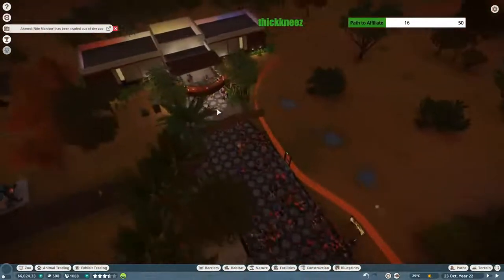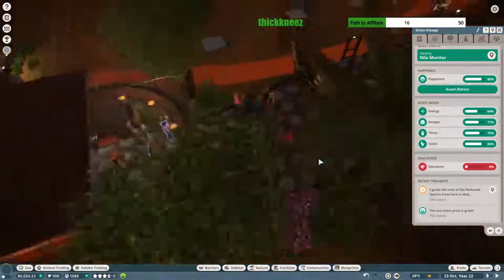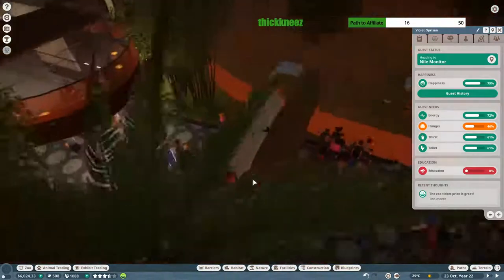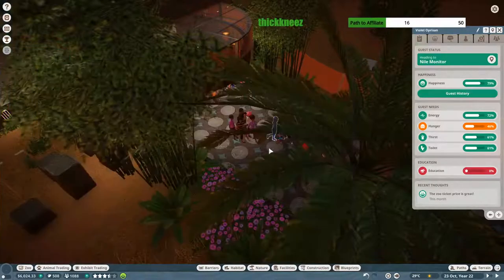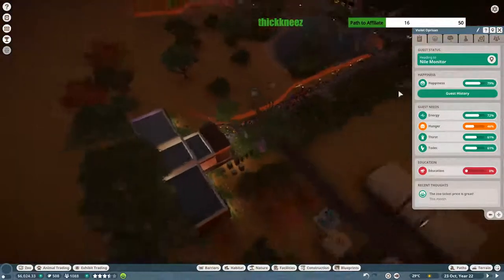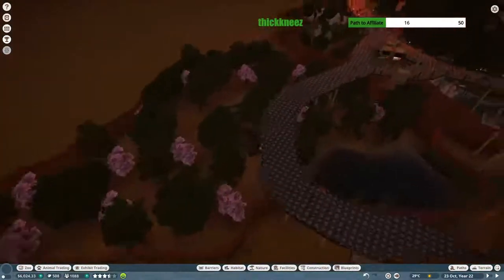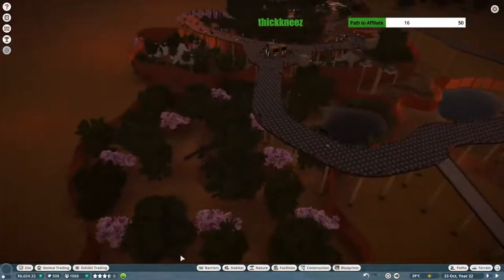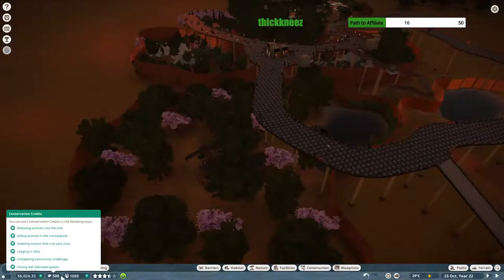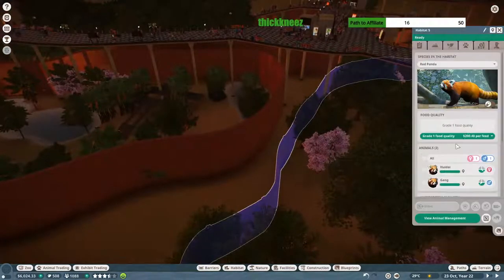Let me take a look at what guests are saying. The view of the removed species is okay — that's good. Let's go 15 and 8 on our ticket prices because we did just place some pretty expensive animals. The pandas, binturongs, and first two lemurs cost close to 1,300 conservation credits — granted we almost have 500 again, so it's not that difficult to get that many, but they were expensive.